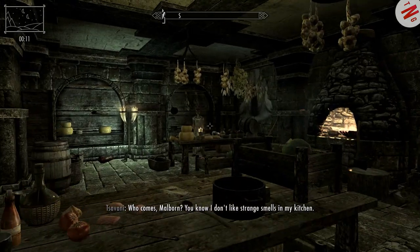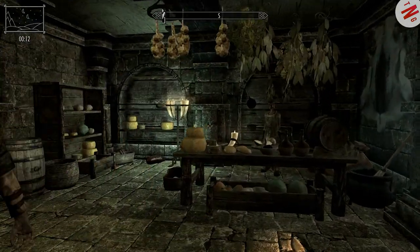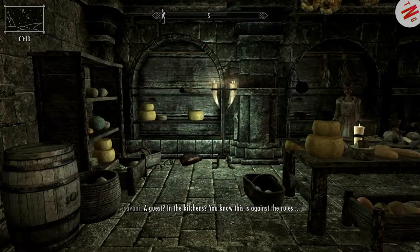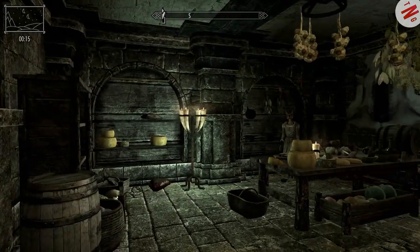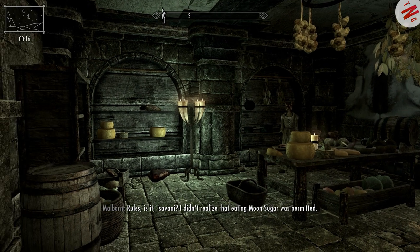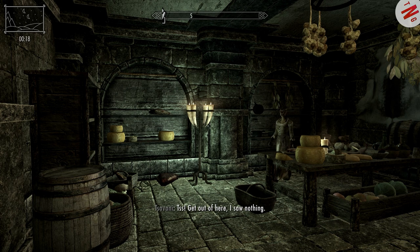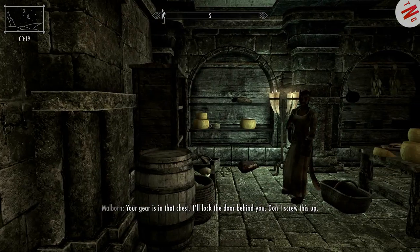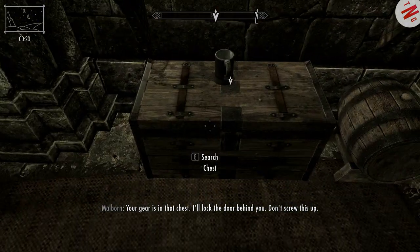'Where comes Malborn? You know I don't like strange smells in my kitchen.' 'A guest feeling ill. Leave the poor wretch be.' 'A guest in the kitchens? You know this is against the rules.' 'Rules, is it, Savani? I didn't realize that eating moon sugar was permitted. Perhaps I should ask the ambassador.' 'Get out of here - I saw nothing.' 'Your gear is in that chest. I'll lock the door behind you. Don't mess this up.'